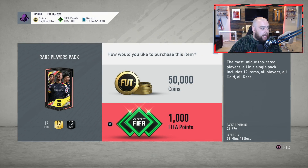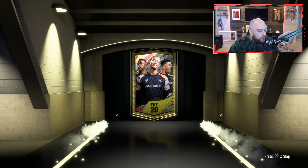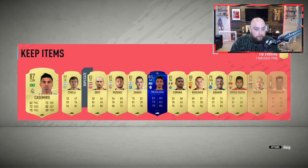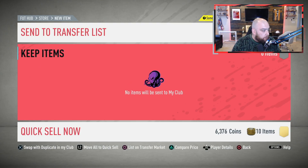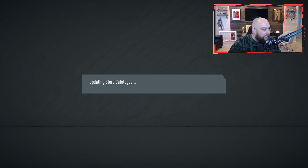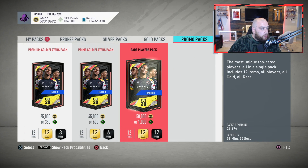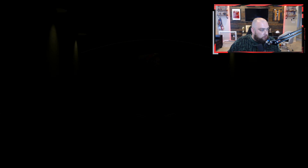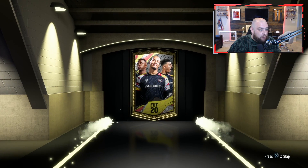Rare player packs. Let's get some of these open. Winter Refresh, Icon Moments, Winter Refresh Item 93 Mbappé. That's a walkout, special packs, Twitch Prime Pick Pack. So we've got Pelé, we've got Ronaldo, we've got Maradona, Zidane, Cruyff, Guerinca, Maldini 95, Henry 95.